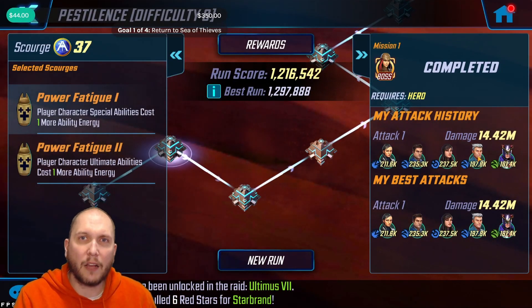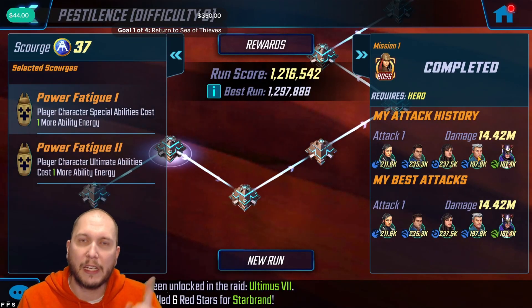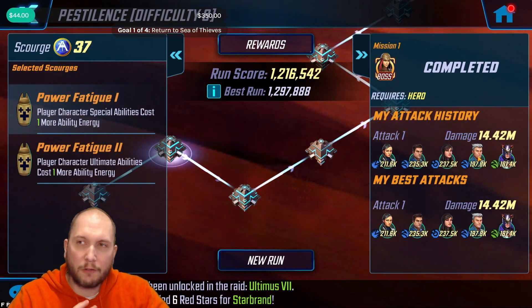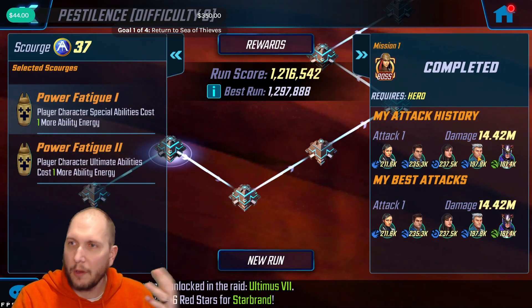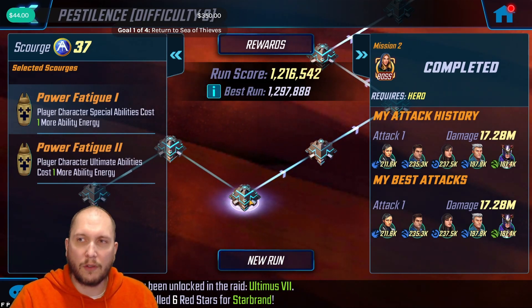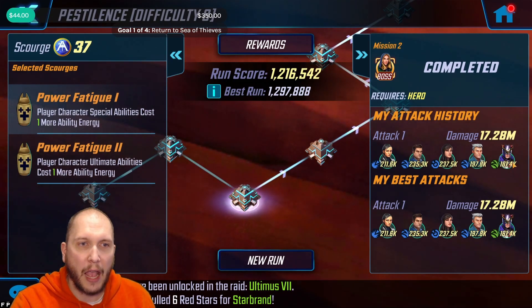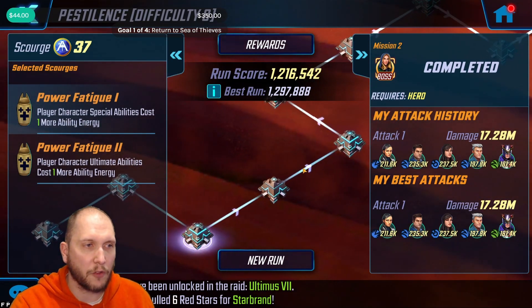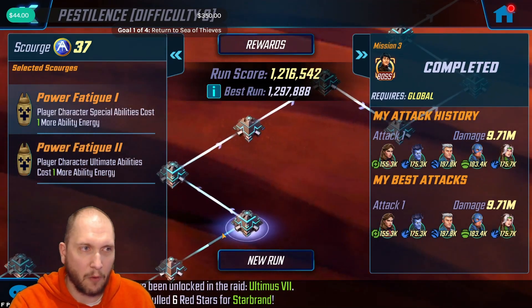To max out this scourge, you're just going to have to add on one more scourge that we did from the unlock. We had Power Fatigue 2 for the unlock — we're going to add Power Fatigue 1. The first four nodes are going to be the same. Go ahead and use your heroes to get through that. I used these to charge up my Eternals, Kestrel, Val, as well as Quicksilver for the global nodes and cosmic nodes later. Then just use your global teams again to get right through that — it wouldn't be much different.